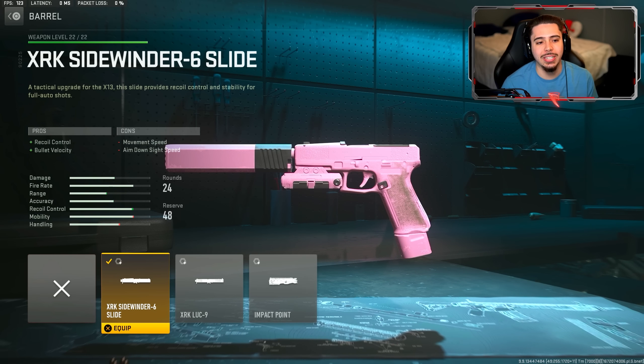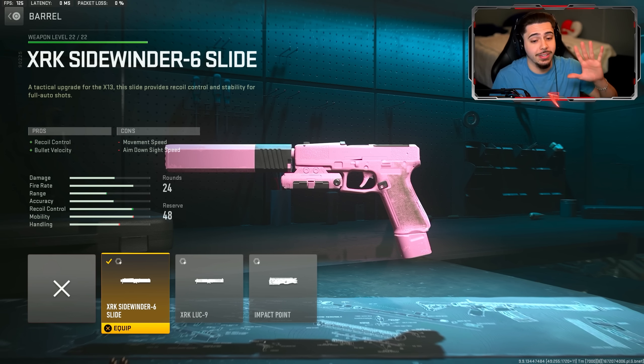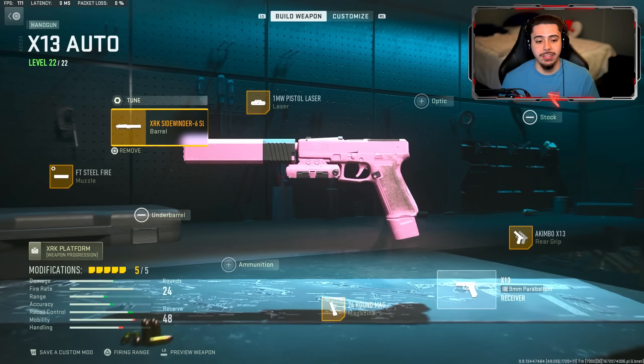My next attachment is the XRK Sidewinder 6 Slide Barrel — that is a mouthful. You get recoil control and bullet velocity, so it makes them a little bit more effective at range. I wouldn't go too far because they're not that crazy at distance, but it does increase the range just a tad bit, which is nice.